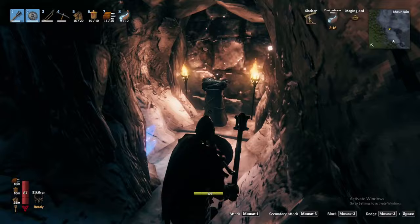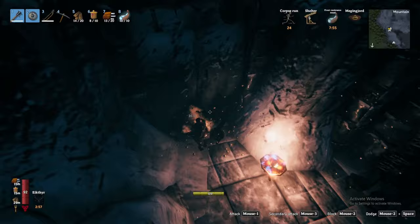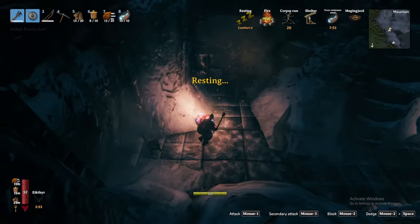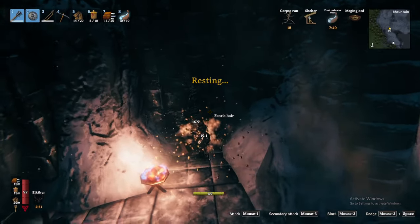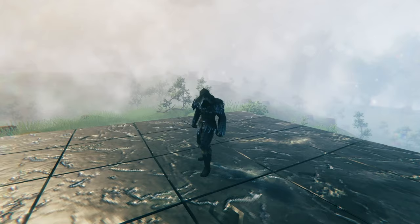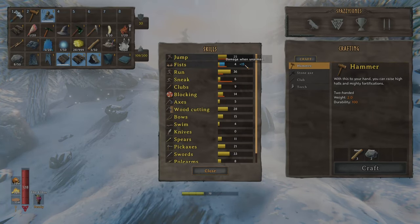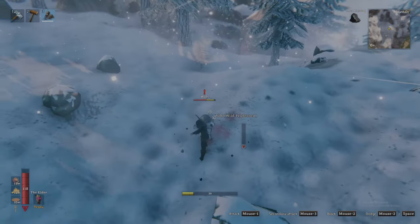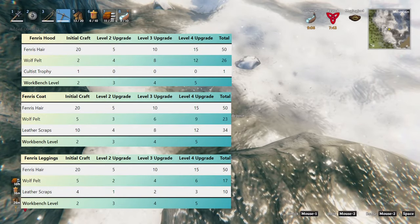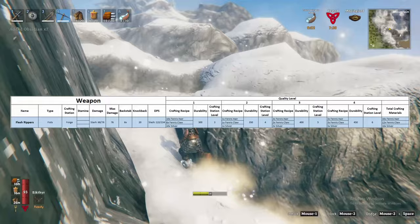As you venture deeper into the frost caves, you will start to find Fenris Hair either on pedestals or draped over wooden structures. The Fenris Hair is the final and most important ingredient you will need to craft the Fenris Armor — my personal favorite armor set in the game. This is the only armor to give a speed boost in addition to a set bonus yielding fire resistance and additional points to your fist skill. Combine this armor set with the Flesh Rippers for major damage. I will leave the recipes and upgrade costs for both the Fenris Armor and Flesh Rippers on screen for your information.